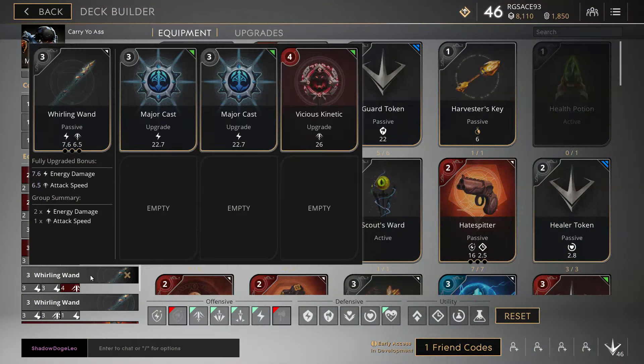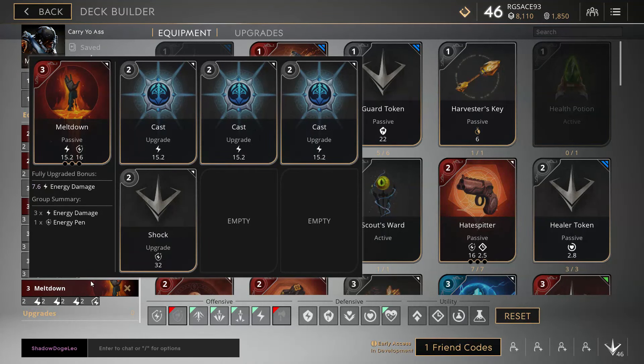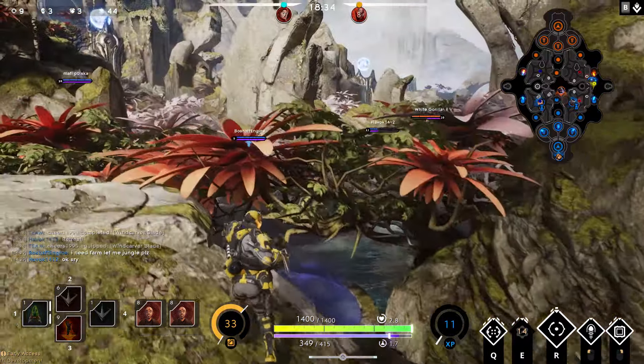We then have a whirling wand with 2 major casts and a vicious kinetic, and then another whirling wand with a major cast, minor cast and major kinetic. You could probably curve this out a bit better but I don't have enough casts. Our final card is a meltdown with 3 casts and a shock. I like to have a bit of extra penetration especially if the enemy team has a Rampage, as this gives you a chance to actually kill them.